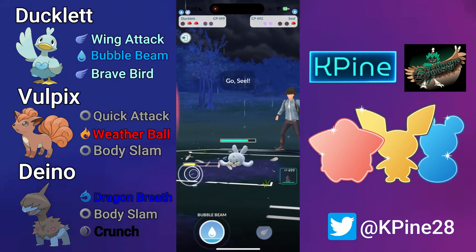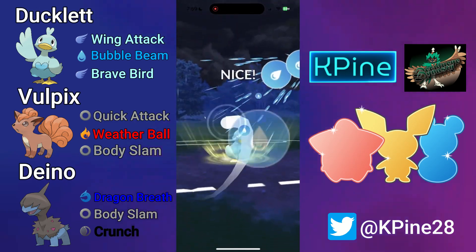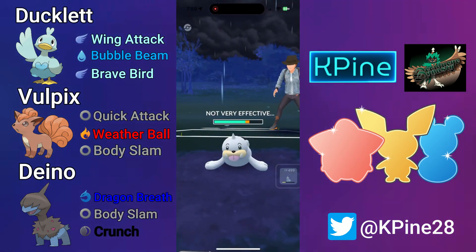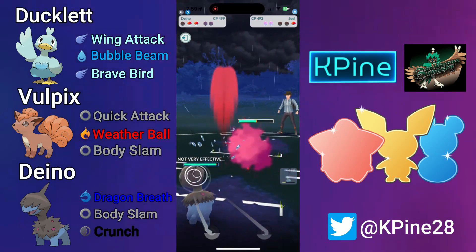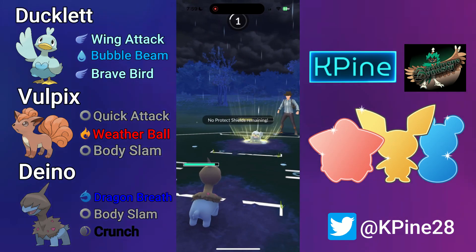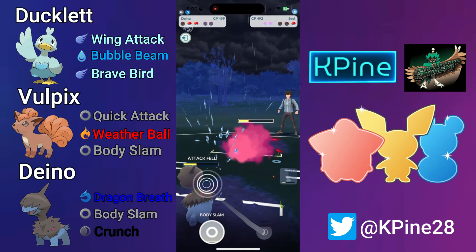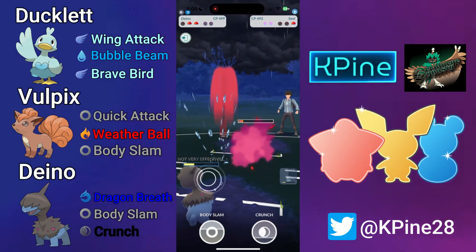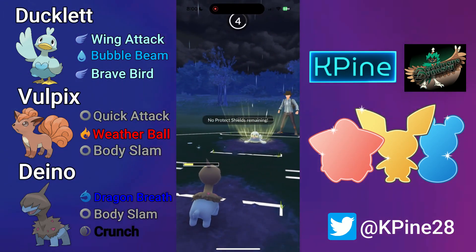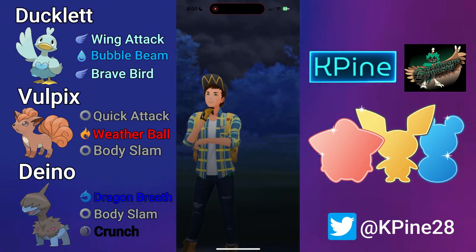Not able to farm down in time, so I have to give up my last shield. I build up to Brave Bird and bait with Bubble Beam — if I don't get the shield, that's okay too because I lower their attack and farm down. The Seel isn't going to reach two Icy Winds; they'll reach an Icy Wind and an Aqua Tail, but Aqua Tail just isn't enough. Even debuffed, Dragon Breath fast move pressure is so strong, and that is a good game.